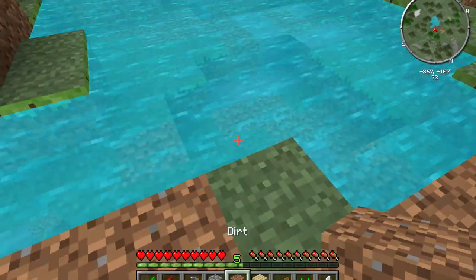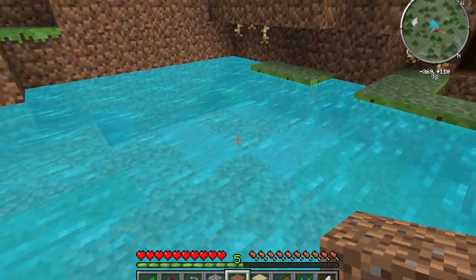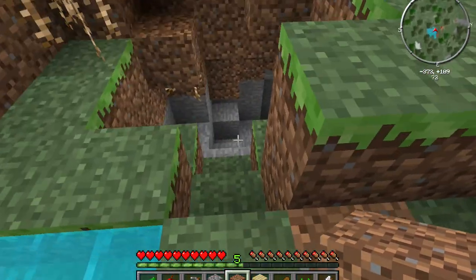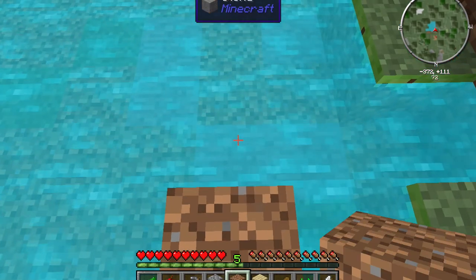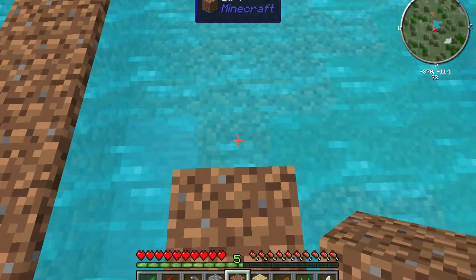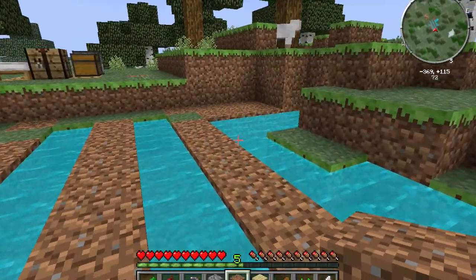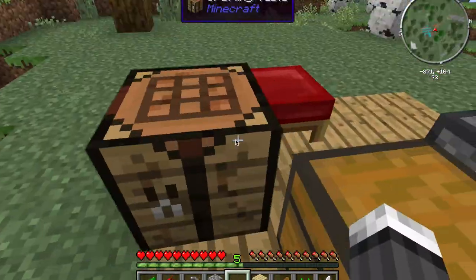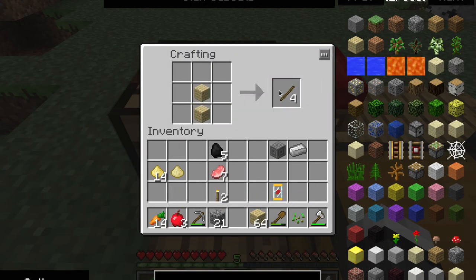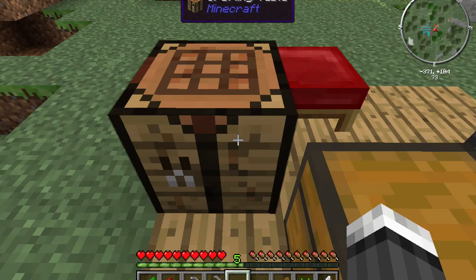This looks like a pretty nice little lake. We want to put our farm together so we don't have to go swimming every time. What is this — limestone? Never seen that before. We got a cave there too — this area is looking very promising. Let's make a hoe. We need sticks — let's make a stone hoe.